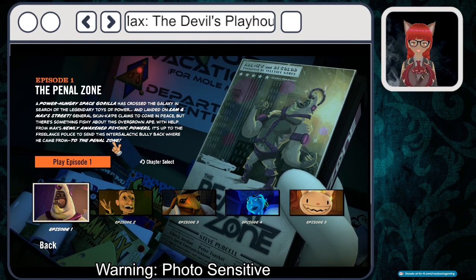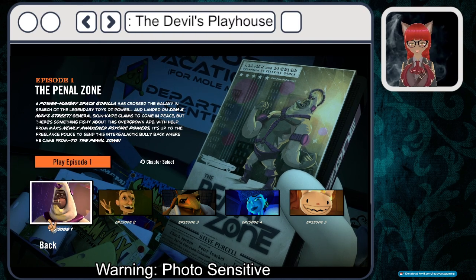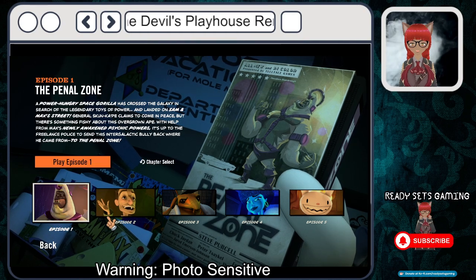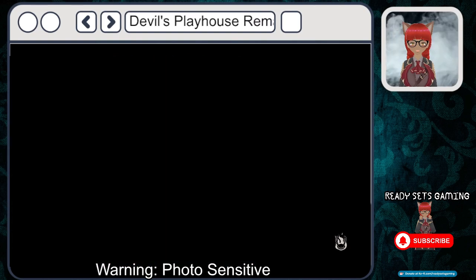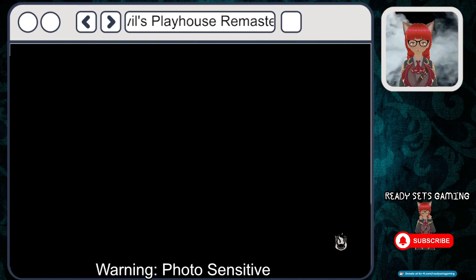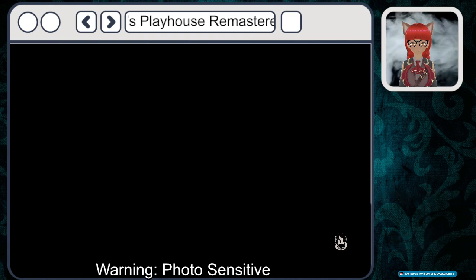With the help from Max's newly awakened psychic powers, it's up to the Freelance Police to send this intergalactic bully back where he came from — to the Penal Zone. You know what, now that I think about it, the only one I've played is Episode One. I don't think I got the other ones — I think I played Episode One because at the time they had given it out for free on PlayStation.